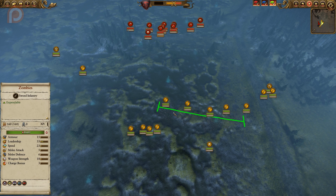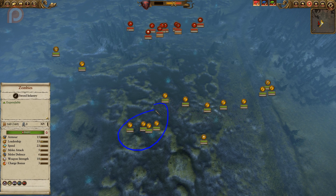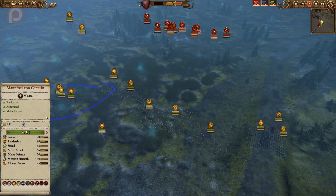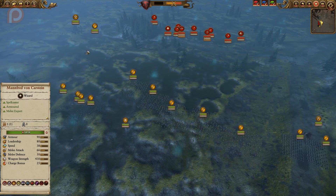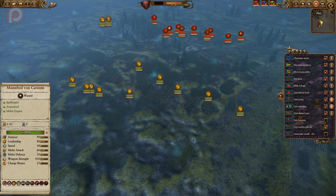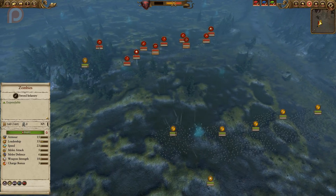Unfortunately, it doesn't entirely work out, but you can see this is my strong flank. I will showcase reactionary tactics when an intent doesn't play out properly. So again, everyone's just marching forward slowly, except for my flanking units and my Zombies, who need the extra rush element to get them there — otherwise it'll take them forever.